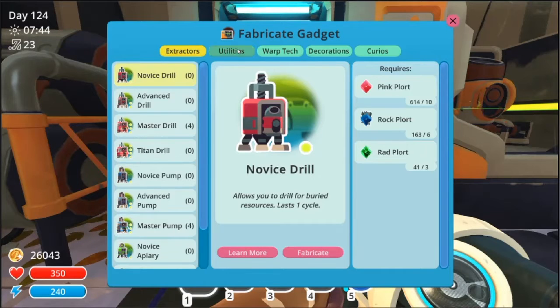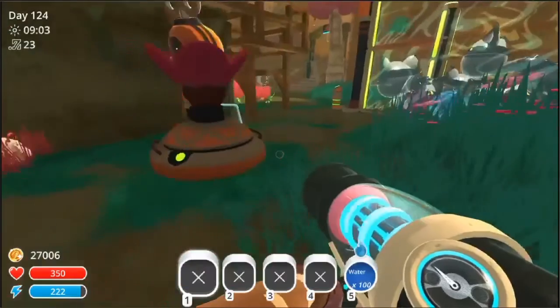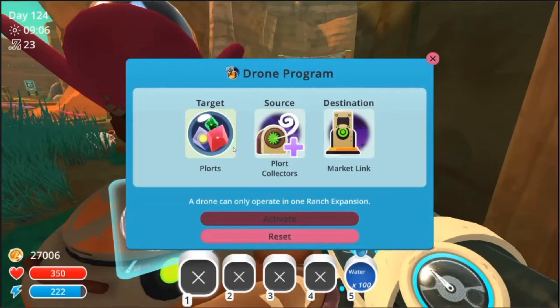So going into Unities, we've got the drones and then the advanced drones. With these, I don't reckon you need a drone to do them, but I reckon I can only craft two for now. So let's check them out. With these small drones, you look into it — this is what you've got: you've got a target, a source, then a destination.